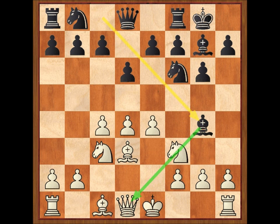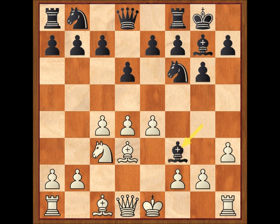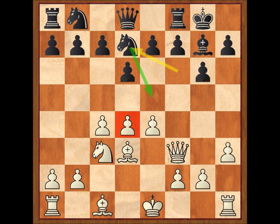Alfil G4, clavando el caballo entre otras cosas porque el alfil blanco está en D3. H3, alfil por F3, dama por F3, caballo F, D7. El caballo se retira y deja en evidencia la indefensión del peón en D4.